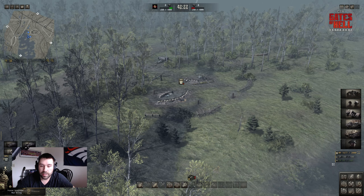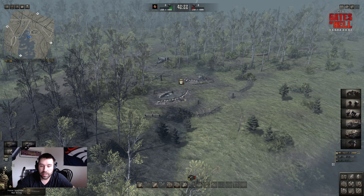Stances recap: Control to stand up or lay down, Alt to get on one knee or stand up all the way.